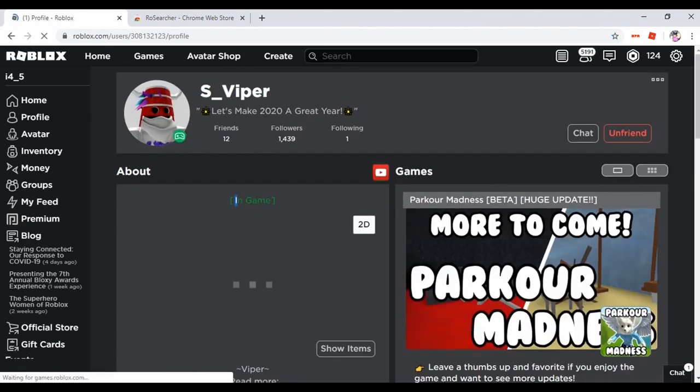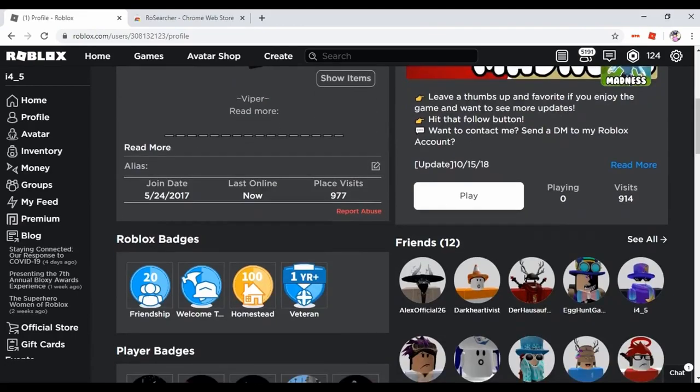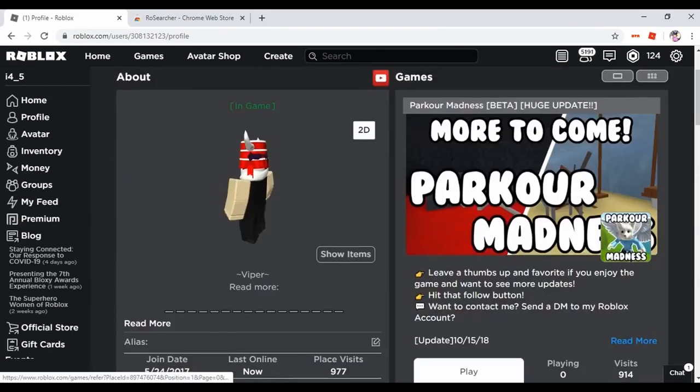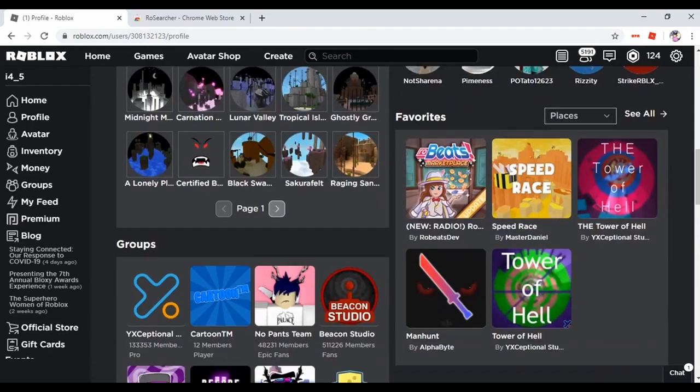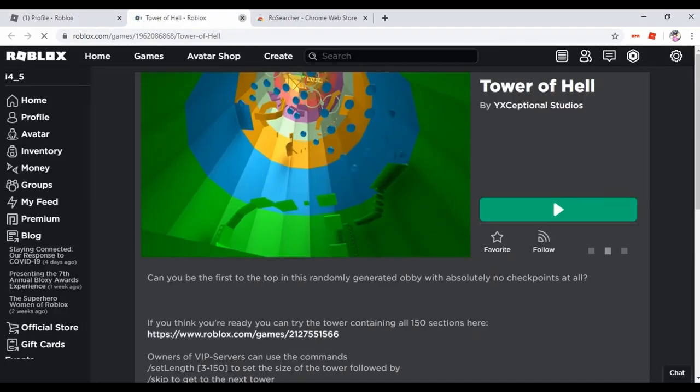The trickiest thing about this is that you're going to have to kind of guess what game they're going to be playing. Or maybe if you already know what game they're playing, you're good. But if not, you're going to have to assume based on their favorites, because their favorites are probably the game they're playing right now.